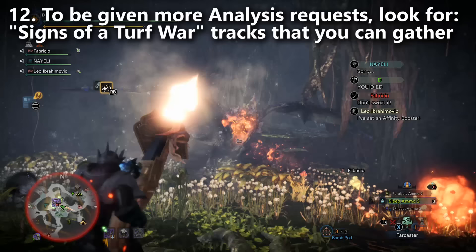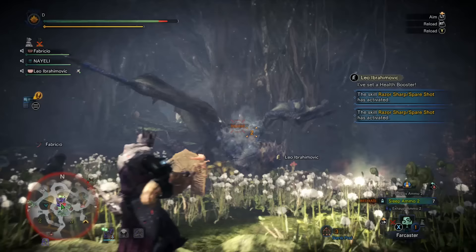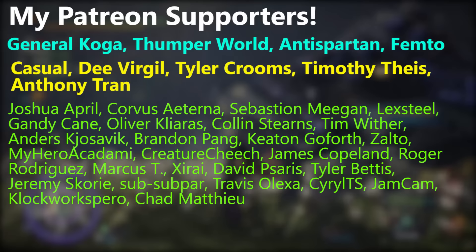That concludes my quick guide to the Guiding Lands. Let me remind you once again: Scarred Ien Garuga is for the Ancient Forest, Brute Tigrix is for the Rotten Vale, Gold Wraithian is for the Wild Spire Waste, and Silver Rathalos is for the Coral Highlands. Depending on which monster you want, raise the level of that area. Get your Master Rank up to level 69 because that's when all those monsters become available. Get out there and start grinding. Thanks for watching and I'll see you guys next time.